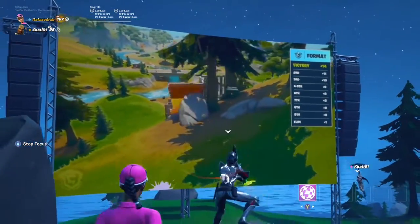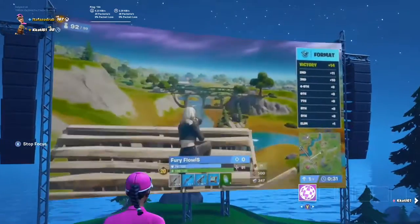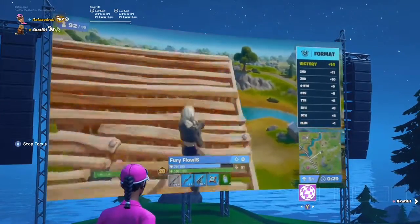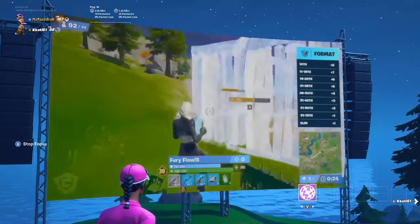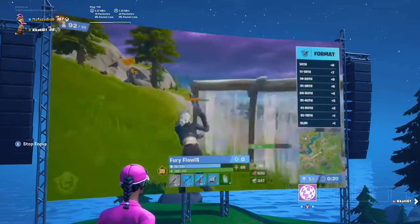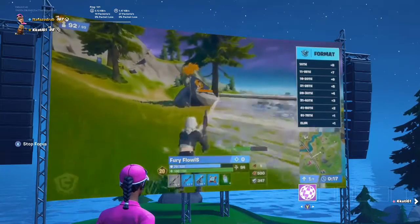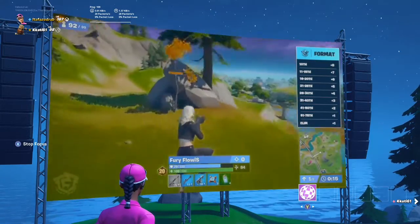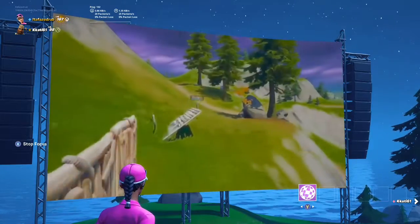Now let's hop on board with our match number one winner. As you can see the format on the right-hand side — each elimination being worth a point. Once you get into that top 10, you'll have eight placement points, going all the way up to 14 for first. Then 11th through 15th is 7, 16th through 20th is 6, then intervals of 5, then intervals of 10. And of course, you get that first placement point after the first 25 players have gone down.